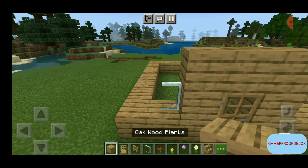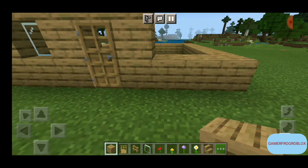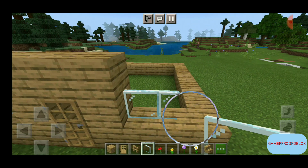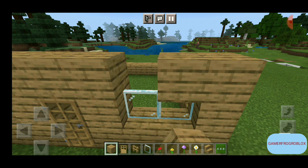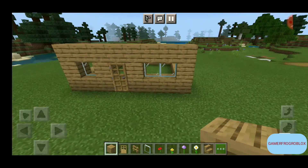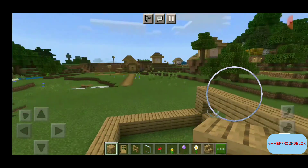Put a glass pane right here for a window, then add a block beside it, and another glass window on the other side. That's already a cute little house taking shape!